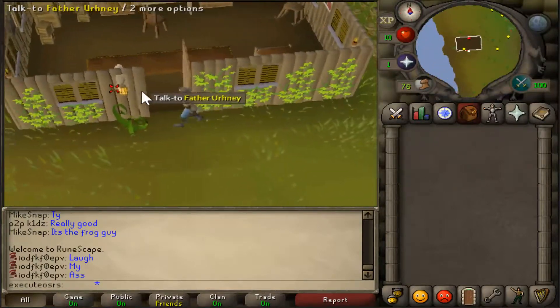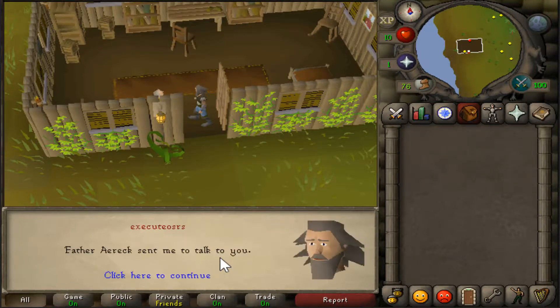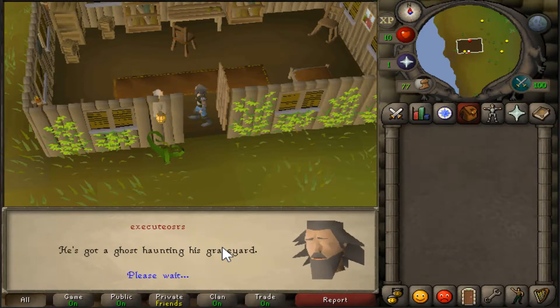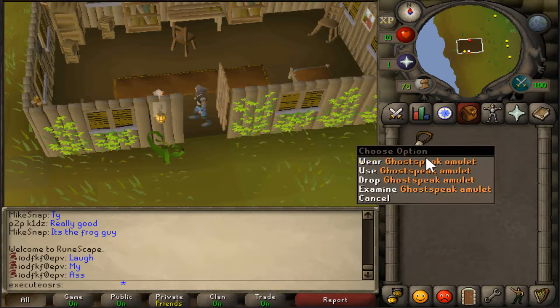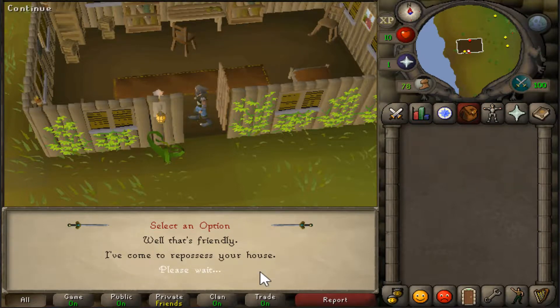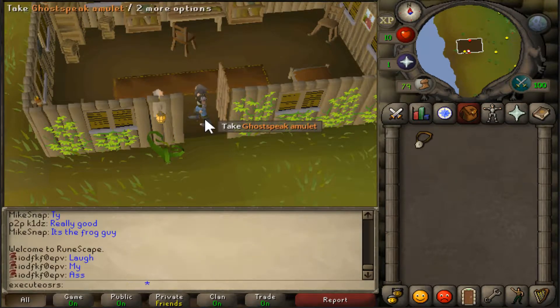Once you're there, talk to Father Ernie and select the second option, 'Father Eric has sent me to talk to you,' and then select the first option, 'He's got a ghost haunting in his graveyard.' He'll give you a ghost speak amulet. However, if you want a second one, drop your first and then talk to him again and select the third option that you lost your ghost speak amulet, then pick up the second one on the ground and you'll have two.